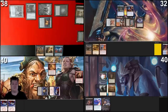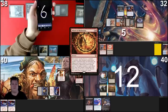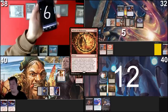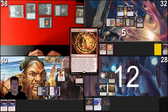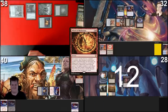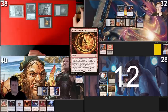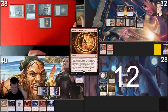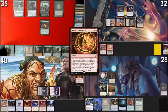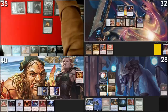We each choose a number — reveal on three. The person who shows the highest number will wheel and lose that much life; the person who shows the lowest number will not wheel and not lose life; people in between will wheel but not lose life. You chose 12, so you take 12 damage and wheel. Eisenherz and I will just wheel, and Mons will not wheel. Another Underworld Breach! The reason I chose five was because I believed there was a chance I'd be the lowest — choosing zero reveals you want to keep your hand. Very smart.